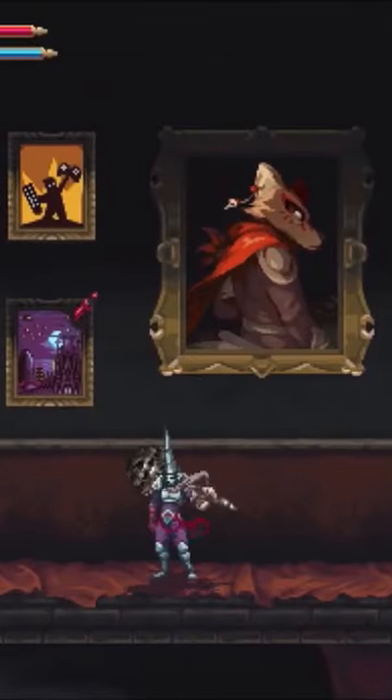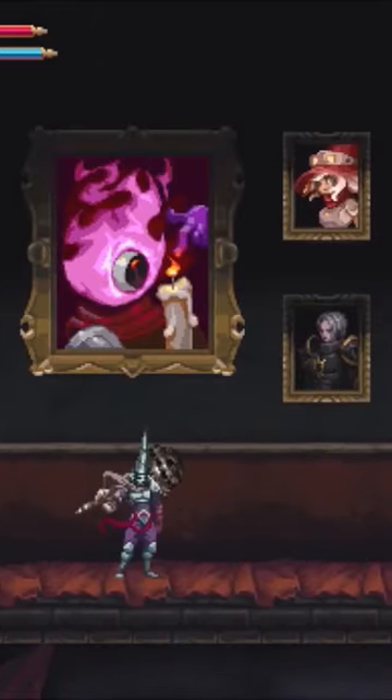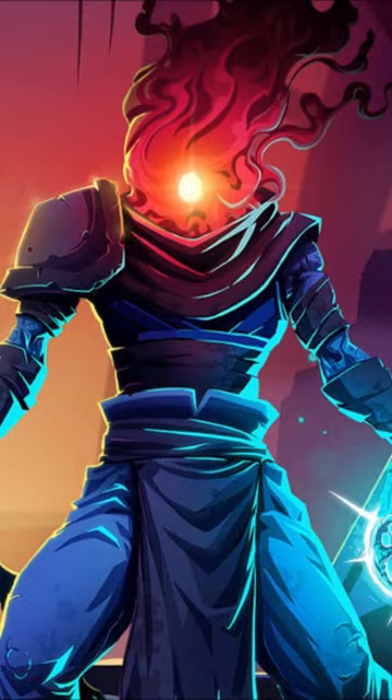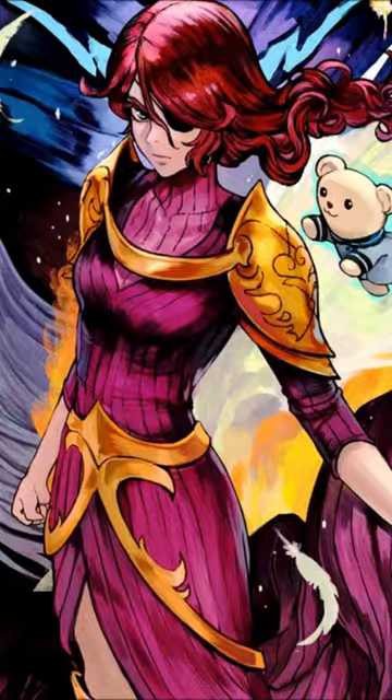Blasphemous 2 is full of secrets, but my favorite one of all is a hidden room full of paintings that pay homage to a number of other metroidvanias and roguelites, including Dead Cells, Night Witch, Eterna Noctis, and Nine Years of Shadows to name a few.